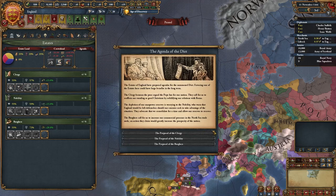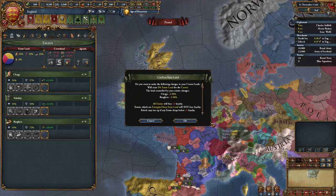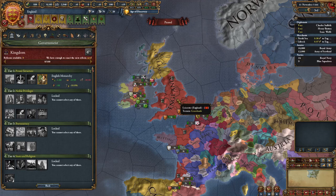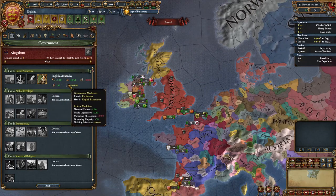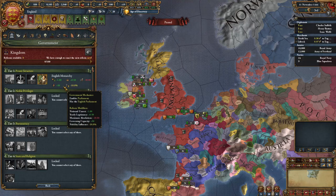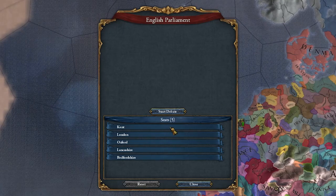Don't forget to summon the giant and choose whichever agenda you think is best, and don't forget to seize land. As England, we have a unique government form called the English Monarchy, which gives us these modifiers — but most notably, it gives us a parliament. So after you assign all of your estate stuff, it's time to start a debate in our parliament.